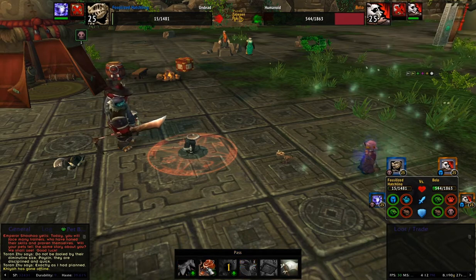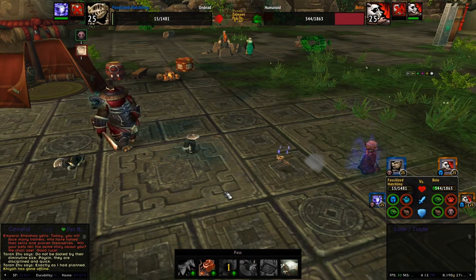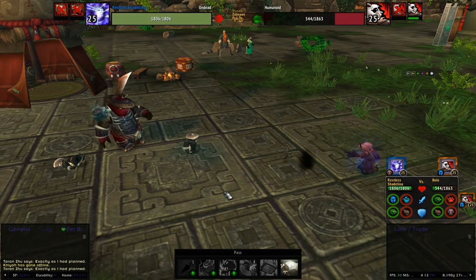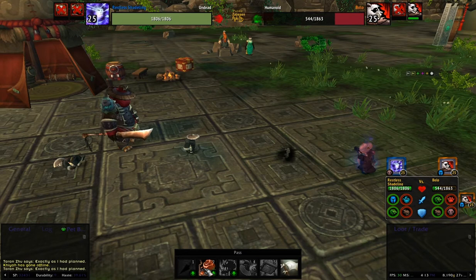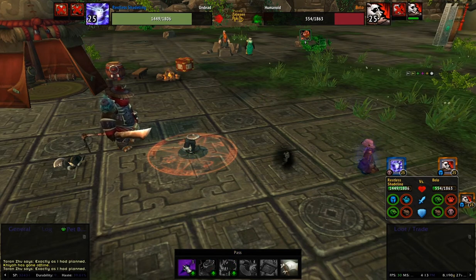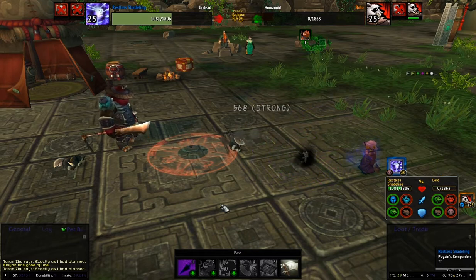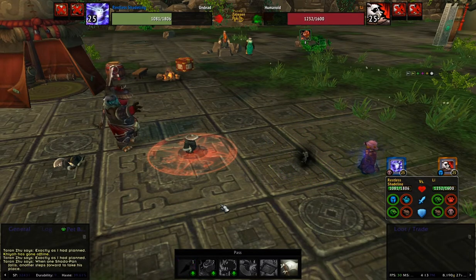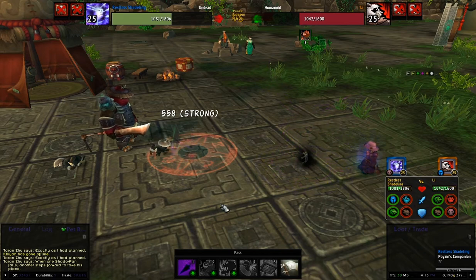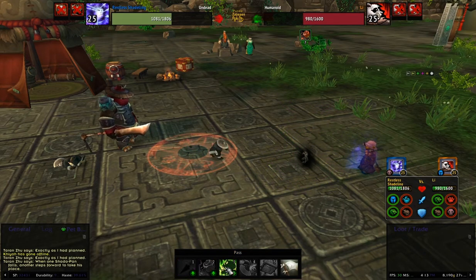Let's try to get Death and Decay back up — it's about to fall off. Let's try it on this one: Death and Decay. And then we'll do Shadow Shock. And Shadow Shock again. And Death Coil. And Death Coil.